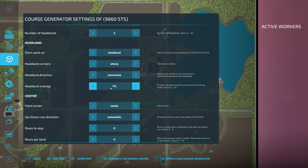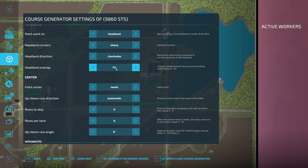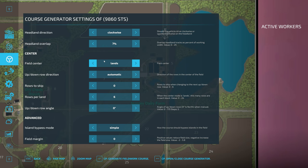Headland overlap is an advanced setting controlling how much the course overlaps on headlands to avoid leaving extra crops in corners. The most important setting for harvesters is how you do your field centers. By default it's up-down rows, which works like a standard worker going up and down across the field. Two options that work really well are spiral, which goes around and keeps going around, and lands mode — which I prefer most often — where you take the headlands off, cut into the middle, and take chunks of the field at a time.